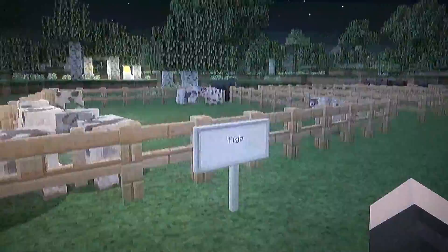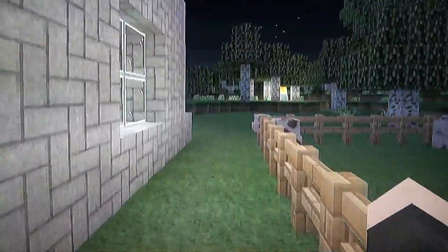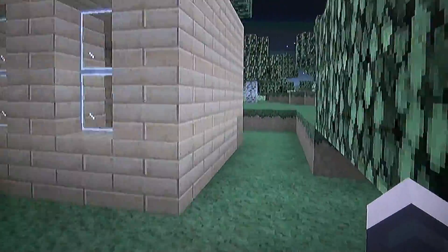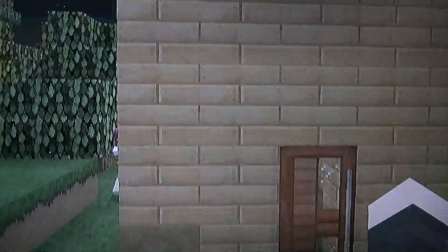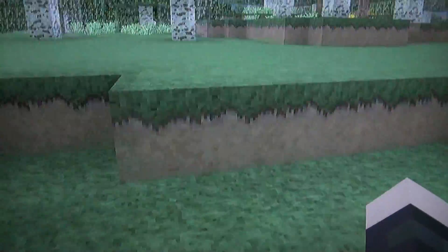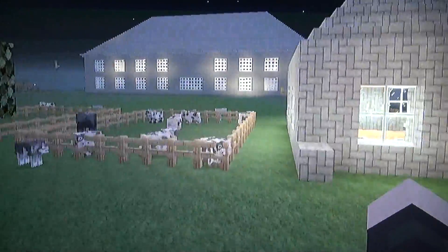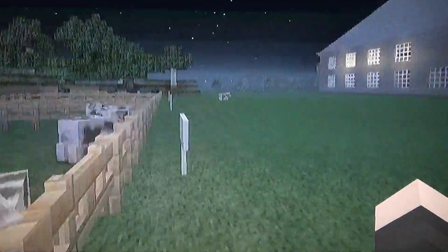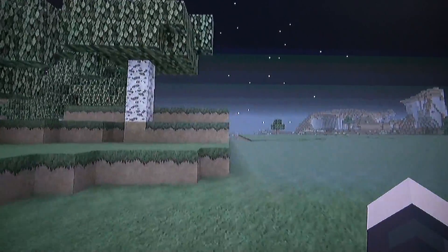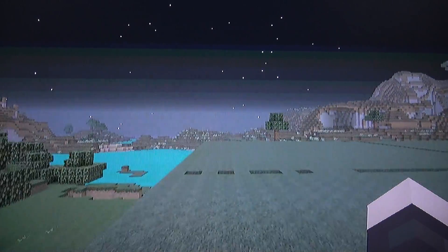One thing you want to be careful with is don't waste your sand — the librarian villager will trade you glass. If you don't have any villagers in your world, you can cure a zombie villager. You need a potion of weakness — trap the zombie villager, make sure it has a roof so it won't burn in the sun, splash it with the potion of weakness, then give it a golden apple.